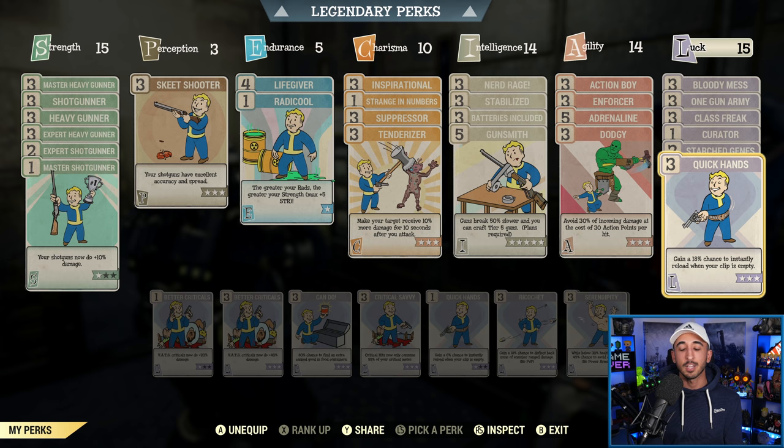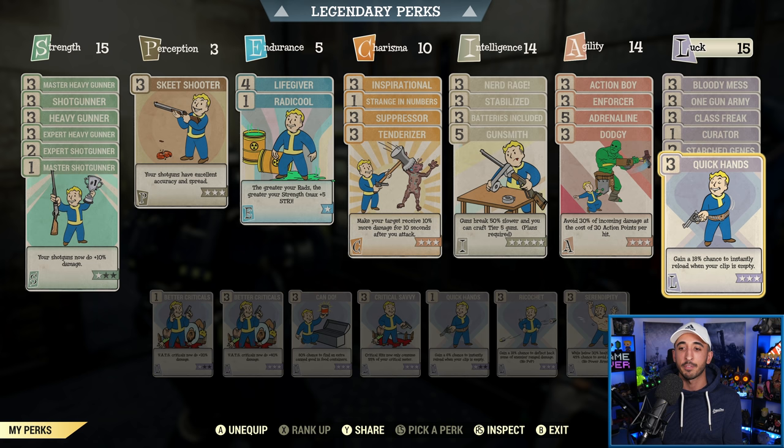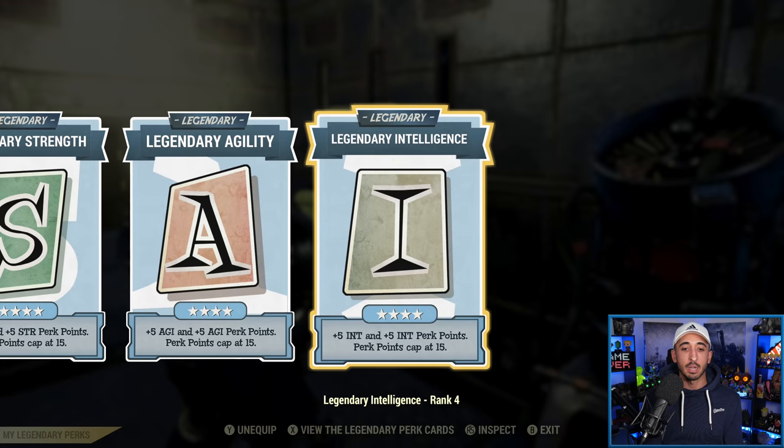Starch Genes — you want this to not lose your mutations or gain new mutations, so that's an obvious one. And Quick Hands — I would say this is optional. The only reason I have it is because especially with a bloodied Pepper Shaker with a low ammo capacity, just having an 18% chance to instantly reload when your clip is empty is nice. It's a nice to have, not a necessity — definitely not a necessity if you have quad, because you have 200 bullets in your gun. But if you're a bloodied or anti-armor user, have a think about Quick Hands.